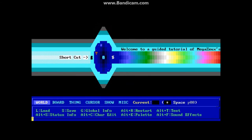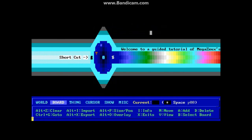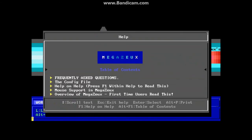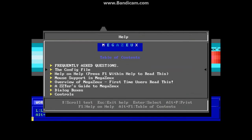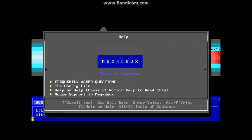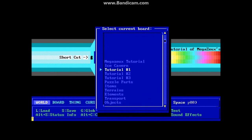If you would like to change boards, press the B key. Somewhere in this list is how to change boards. There's also a help file you might want to take a look at — you can press F1 at any time to bring up a help file. There's a good deal of support and help within Megazeux, including frequently asked questions, overview, and how to use Megazeux for the first time. You can press F1 at any time to bring up a help menu for a lot of different things within Megazeux.